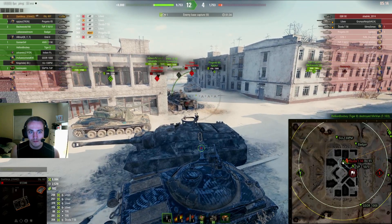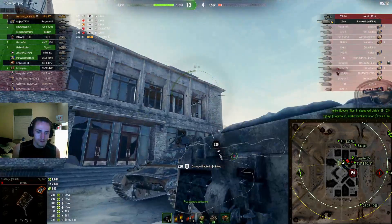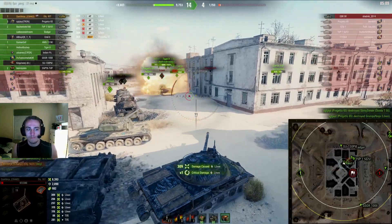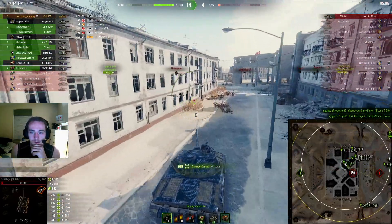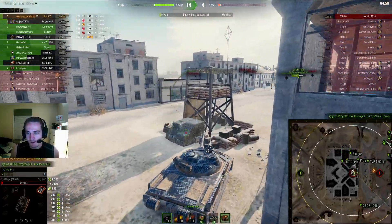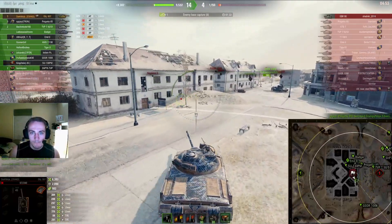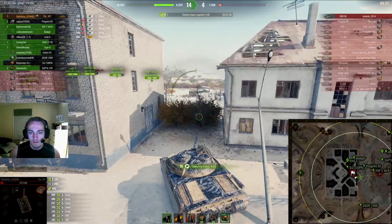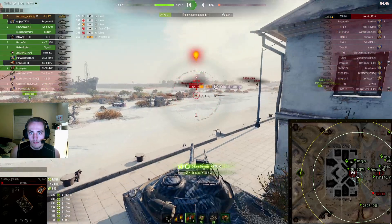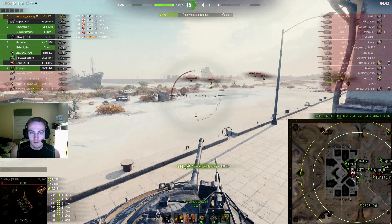I'm trying to bait him into shooting if possible. And there I do the same trick where I just expose this part of my hull and he bounces it. So I get a shot onto him. Now the game is basically over — I'm just looking for the EBR 90 and I expect him to be in these bushes somewhere. He's dead and I get all the spotting for him.